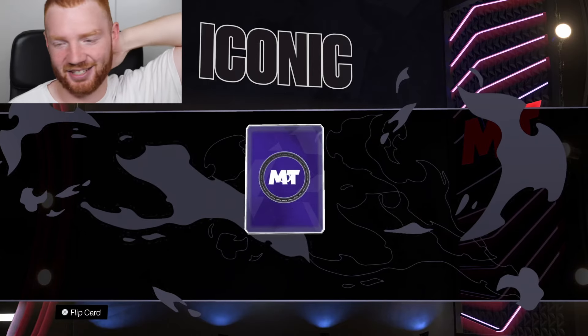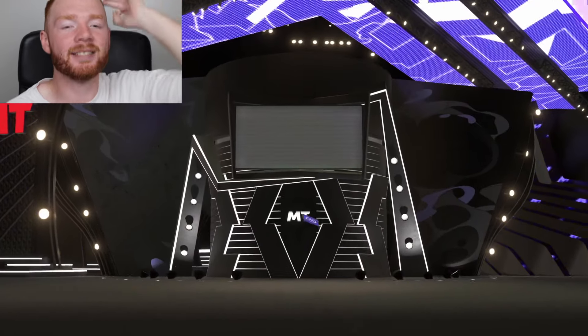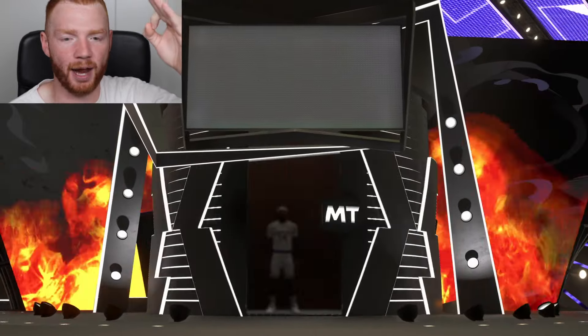I'm gonna need a base drop because it's now time. We flip this Galaxy Opal and see which player it's going to be. Wilt Chamberlain - that's who we're going for. Let's flip it and see Wilt the Stilt. Center... small forward... is this Brandon Ingram? Hey, all right. Not complaining. It was a player I didn't really want,